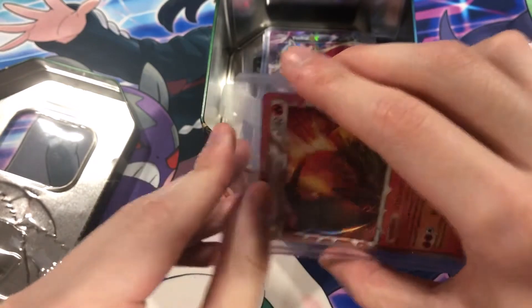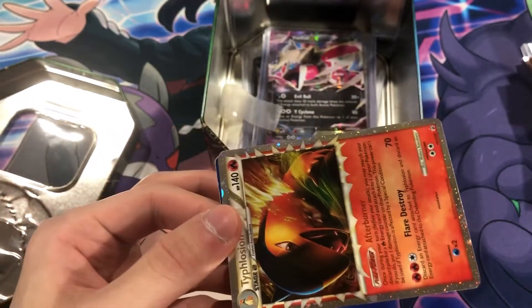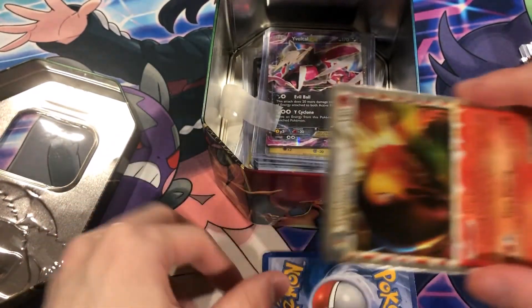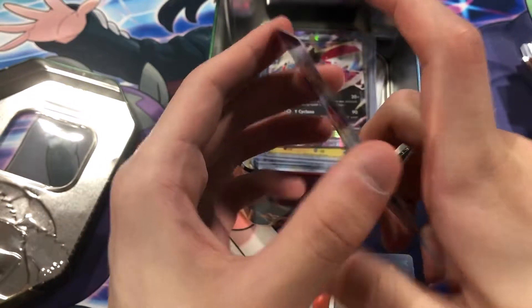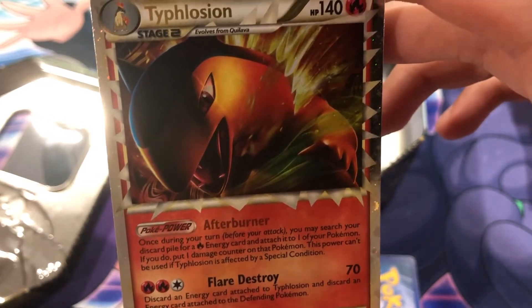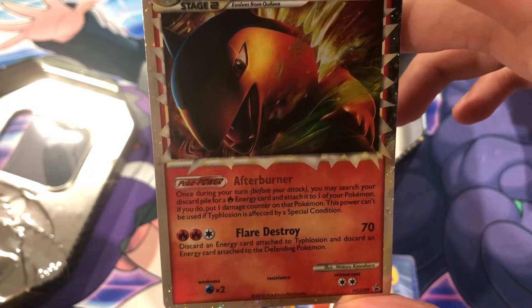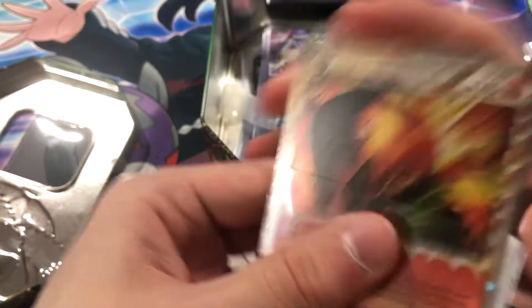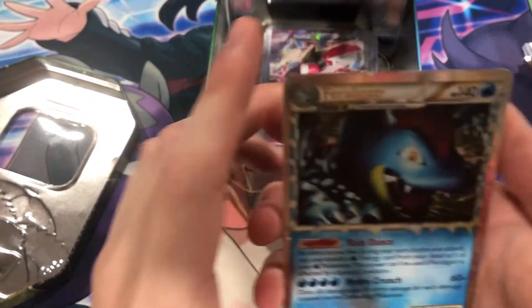Feraligatr Prime with that Typhlosion Prime — please be in good condition! The last Feraligatr we got was not in so good condition. Alright, Typhlosion is in very decent condition — nice. Let's get a Charizard sleeve for him. Probably not so good condition on the back of this — let's check that front. Front's decent.